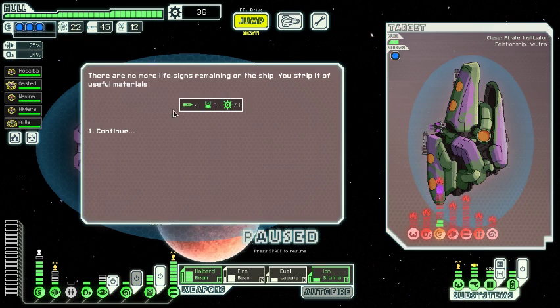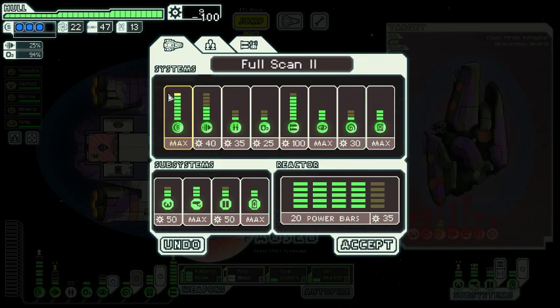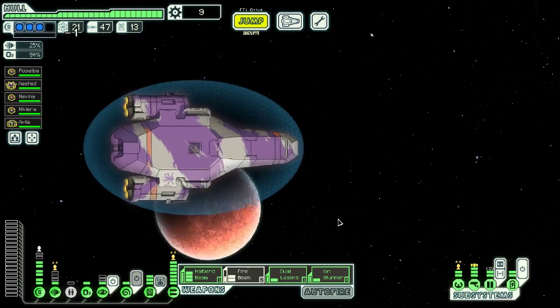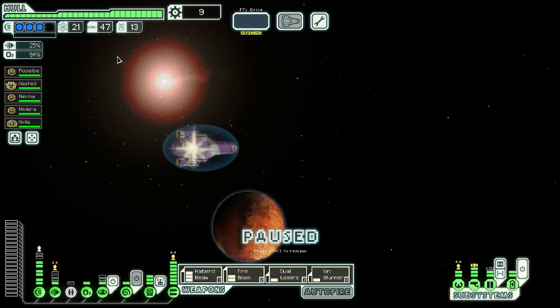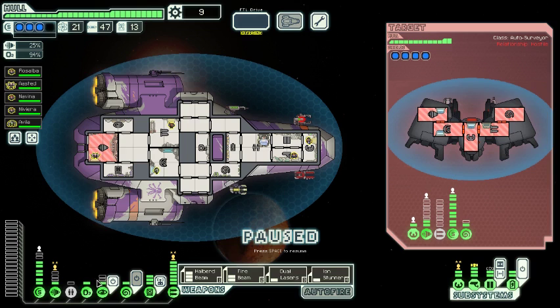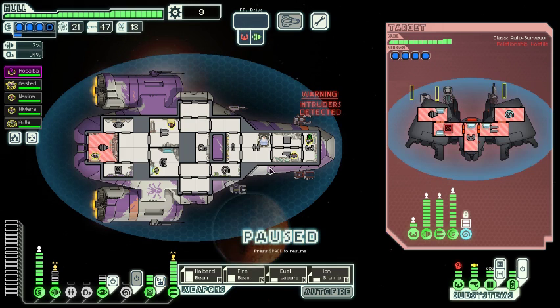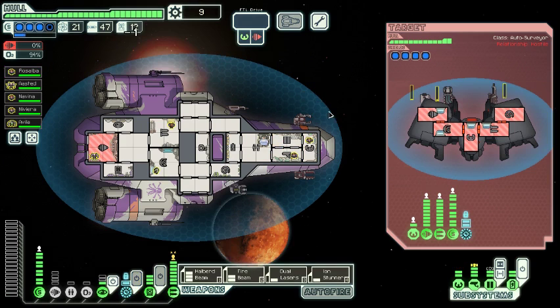73 scrap and a drone part. Give us something to do with that money. We're even going to get the third beacon — cool. That is far more money than I thought I was going to be getting with those jumps, and we're going to get some here too. A lot of ship fights like this usually don't give that much, but it's better than nothing. Be slightly stronger for the flagship, as one does.